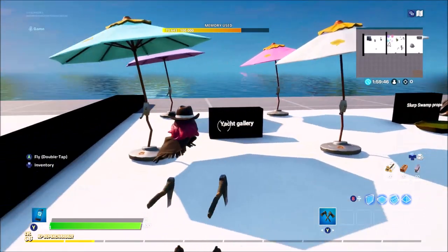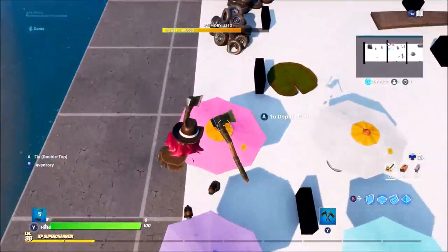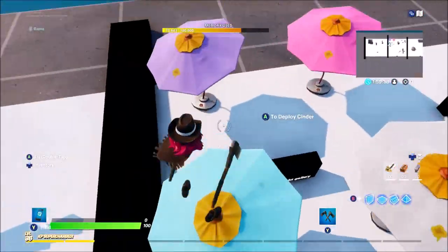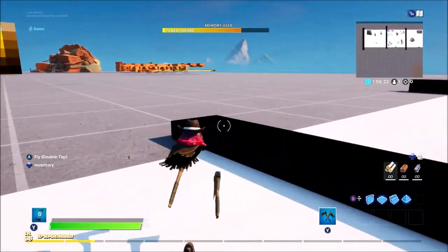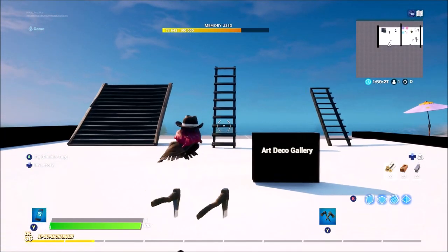From the Yacht Gallery, these umbrellas are all ones you can jump on. There are some umbrellas in game you cannot jump on, but these ones you can. That creates quite a cool effect if you're making a beach or summer-themed map.